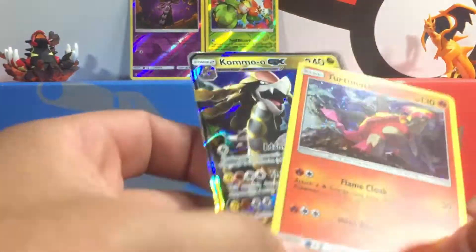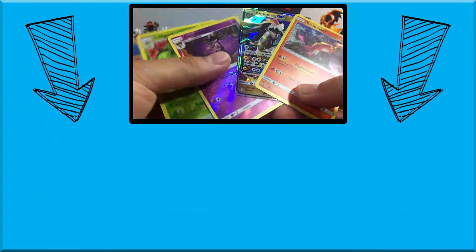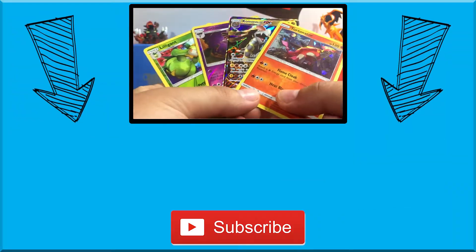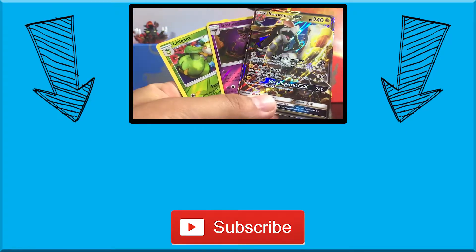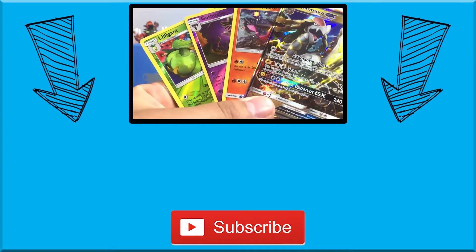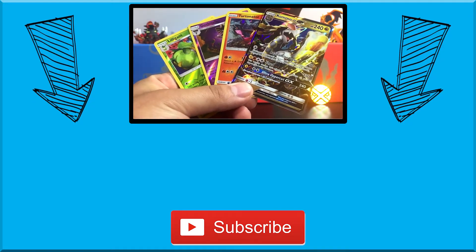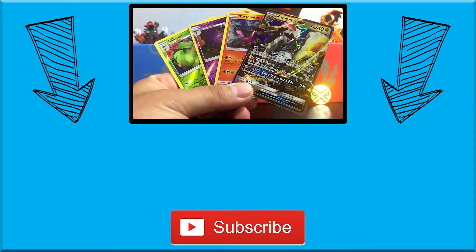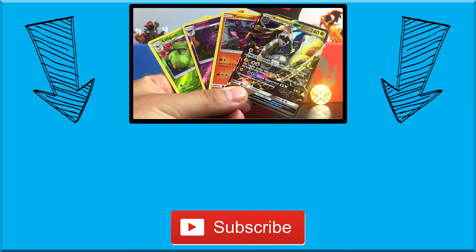Guys, that was an awesome opening. We got this Turtonator, plus we got these two reverse rares — how rare is that? Getting out of three packs, we pulled two reverse rares. That's pretty sweet. This promo card and this Kommo-o GX. Guys, if you are new here, go ahead and subscribe to this channel, leave a like, and share these videos out. We will see you next time on BC Unleashed. Bye!